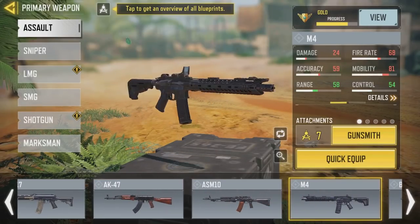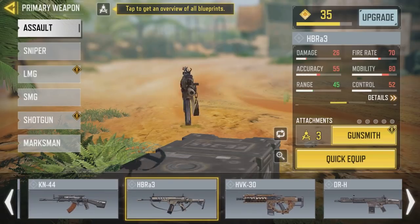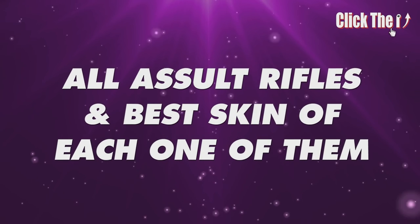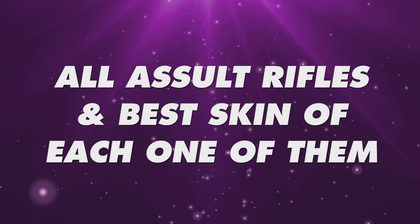There are a total of 20 assault rifles in Call of Duty Mobile and each one of them came out with dozens of skins. Let's see all the 20 assault rifles and the best skin of each one of them.